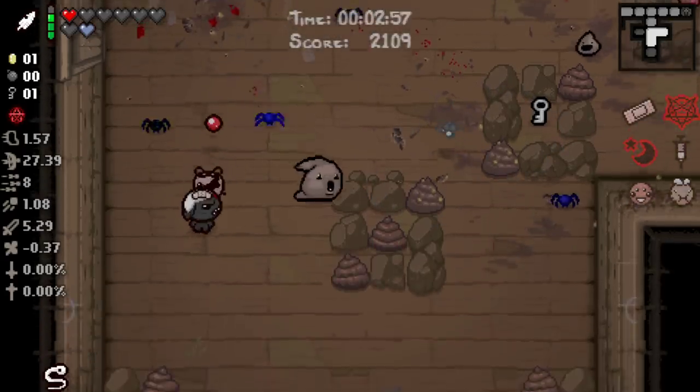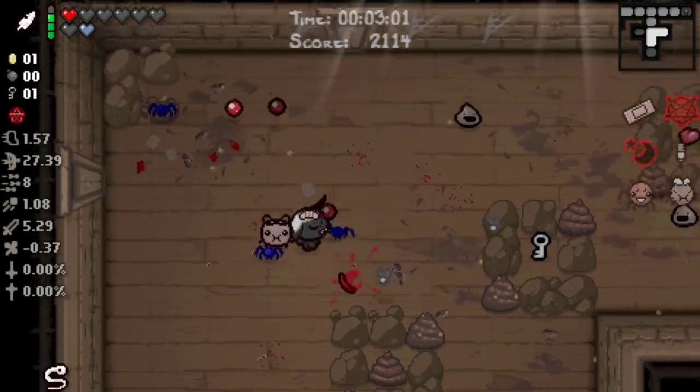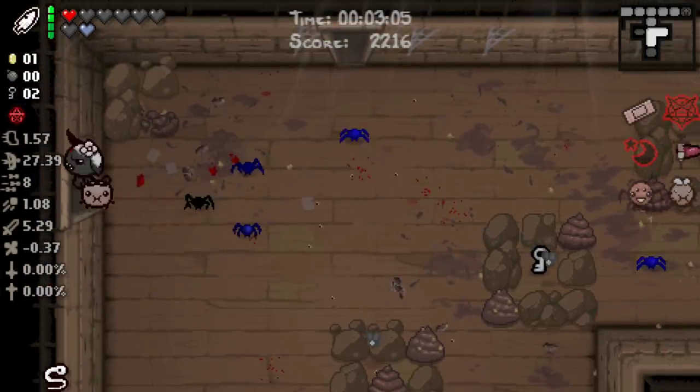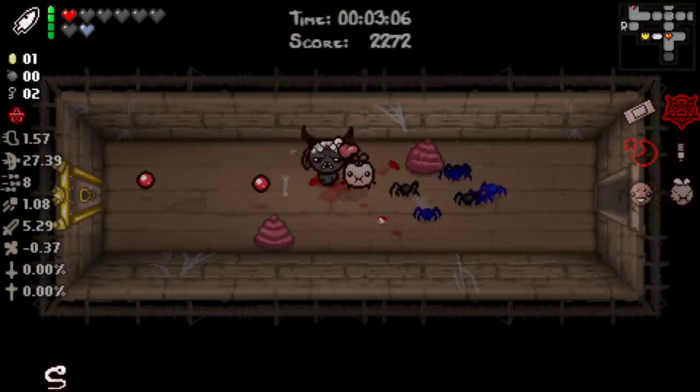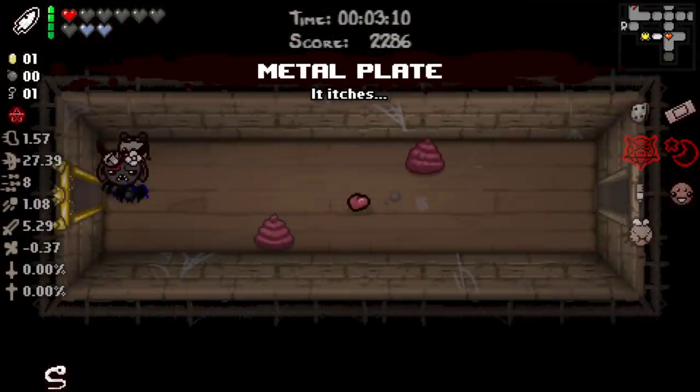Of course, everybody recognizes that anything could happen and mistakes can be made. But I would much rather have that than the alternative. I don't know how many times I've said this over the course of Isaac episodes — probably at least 200. It's another spirit heart there, thankfully.